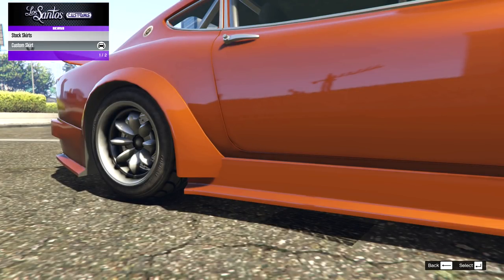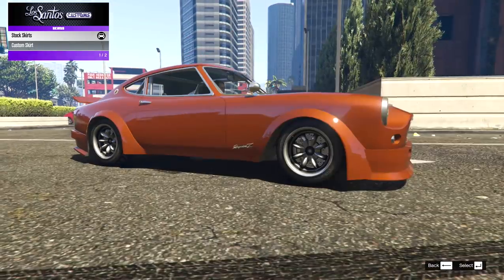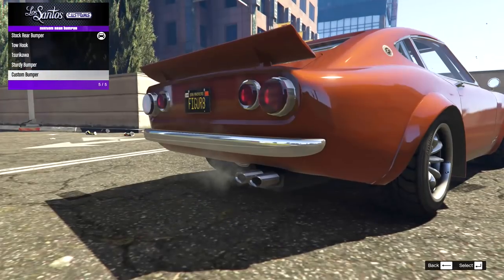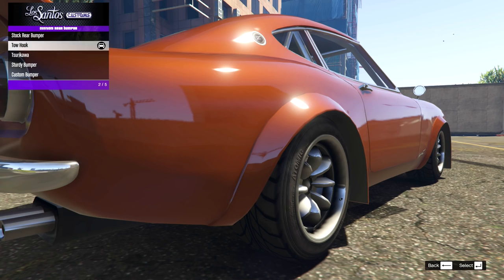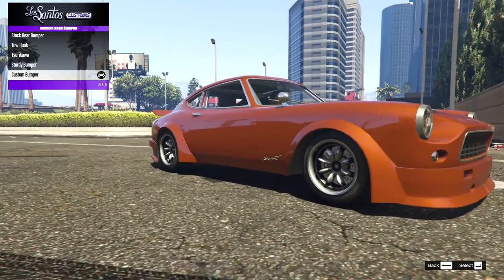I'm realizing the kit doesn't really work with the custom skirt either — there's a gap at the bottom — so I'm actually going to get rid of the skirts for this one. The arch works really well with the stock body lines, so I'll go back to the custom bumper for this build anyway.